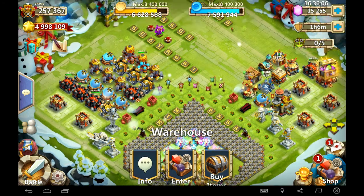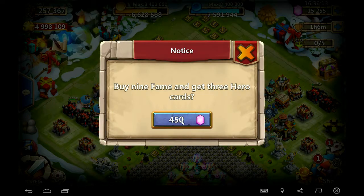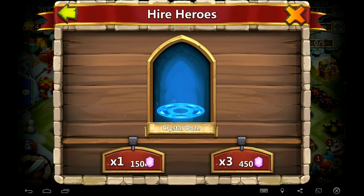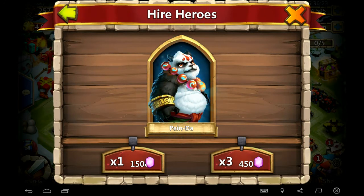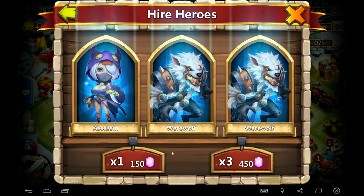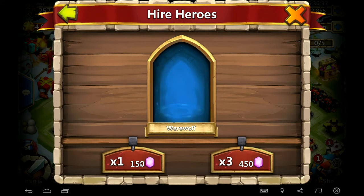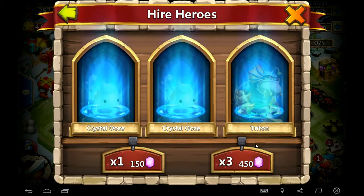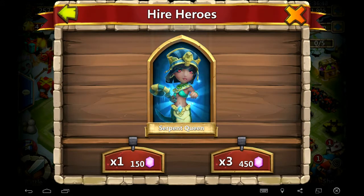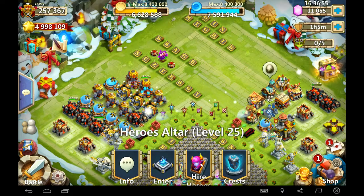I'm going to go down to about 1,000 to 2,000 gems and hopefully get something. I'm kind of bummed I didn't roll on this first and get that Anubis. Crystal Ooze, Panday, Angel, Crystal Ooze again - this is not good. Werewolf - come on legend, don't do this to me. This is the account you've got to show some love to, IGG. Wow, that's 3,000 gems - nothing. Come on, that's 4,000 gems - nothing. Four thousand gems and nothing!